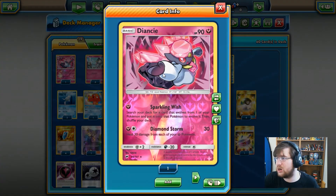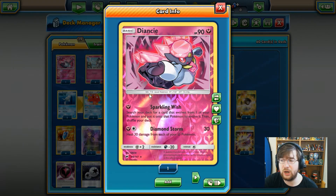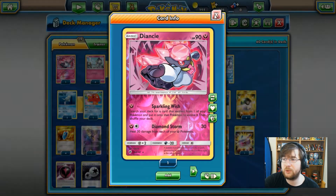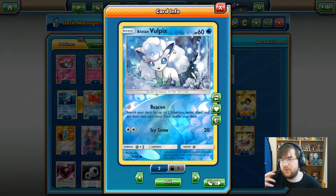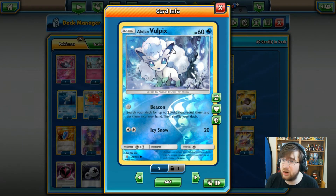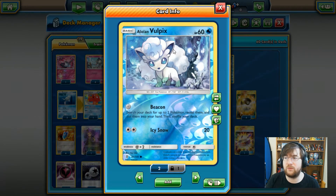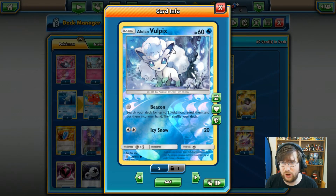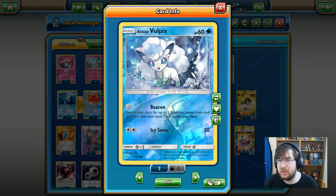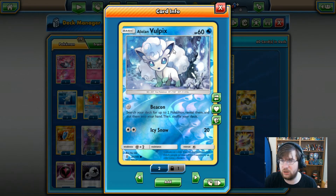Next up, techs include one Diancie, a 90 HP fairy type basic with the Sparkling Wish attack — search your deck for a card that evolves from one of your Pokemon and put it onto that Pokemon to evolve it. We're also partnering with Alolan Vulpix. Depending on the situation, you need to get Gardevoir or Gallade out immediately, so Diancie is quite good. The problem with Alolan Vulpix's Beacon attack is you only search for two Pokemon into your hand, so your opponent has an opportunity to manipulate your hand and set you back to square one.